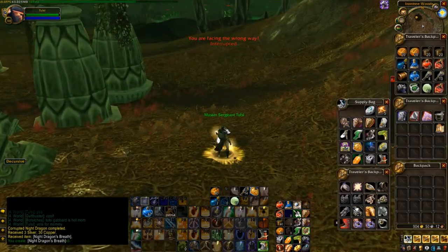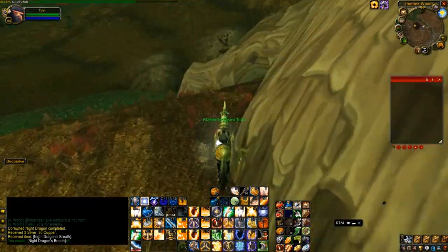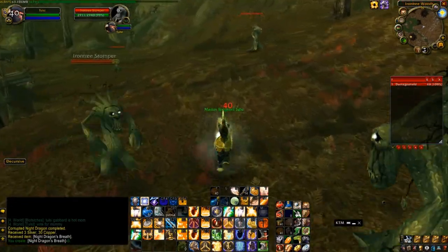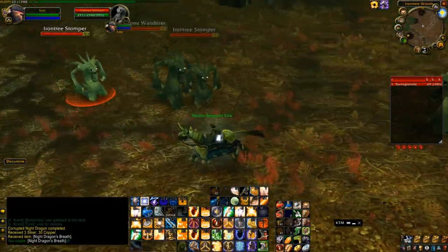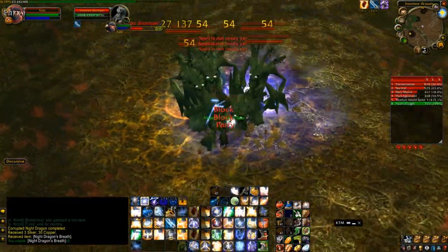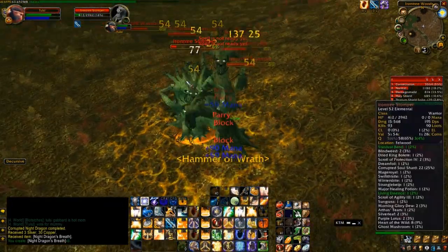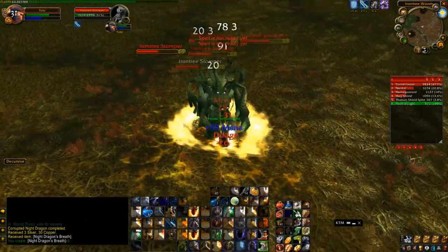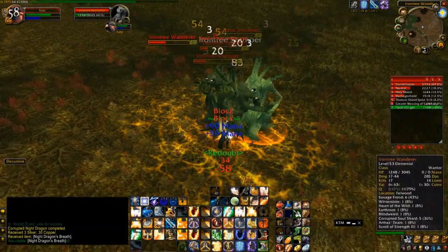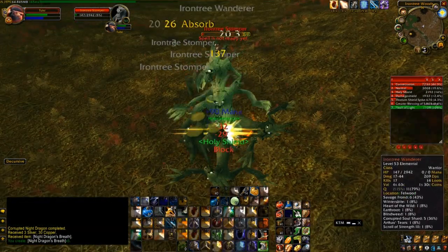This first spot I'm showing is in Felwood. What I just showed was getting a Night Dragon's Breath here. Night Dragon's Breath is like a healthstone that gives you mana too. You just collect these in Felwood and they save your life and gold later on. Each one will save you from dying probably, so it's great to have a stack of them all the time. And while you're collecting them you can AoE farm in Felwood as a Protection Paladin.